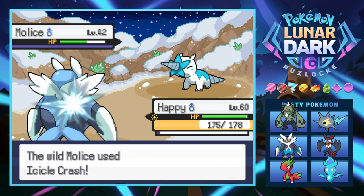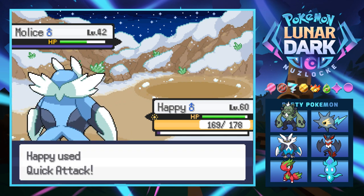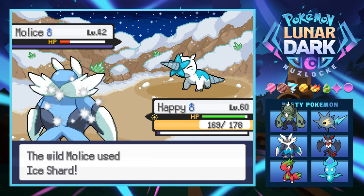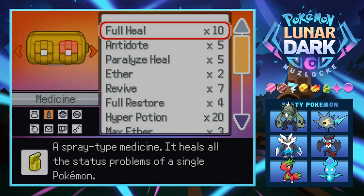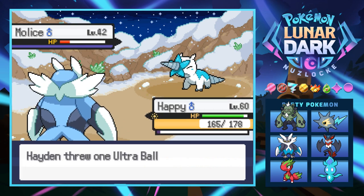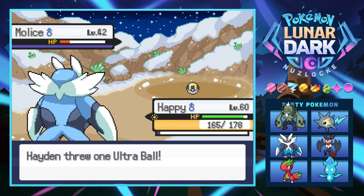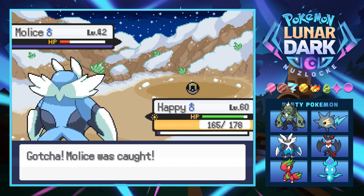We'll probably go for two hits since it can Ice Crash us. We don't really need another ice type, but as I always say, it's better to have a full box in a nuzlocke than not have enough. There have been times when I pass up on encounters and end up really needing them later. We have 54 Ultra Balls now because we stocked up last episode.